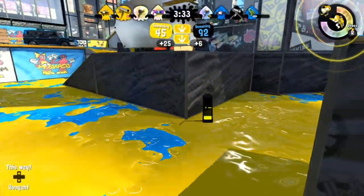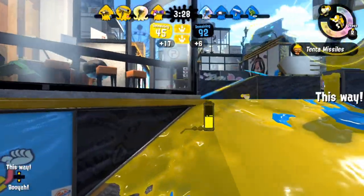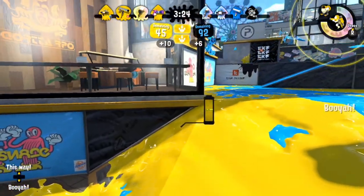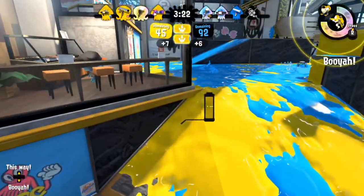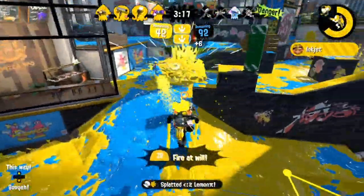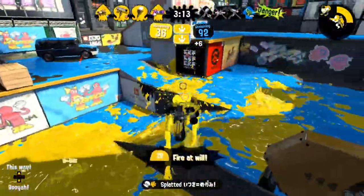In this situation, we have plenty of map control and I have my special, so I opt to poke with auto bombs. Once I notice that the opponents are going to push towards where I am, I shark and don't make much movement, so the opponents don't know that I'm still here. I get a quick ambush kill on the 96, and once I see that the roller has dropped as well, I use my Inkjet to safely finish him off from a distance, which wins us the next team fight.